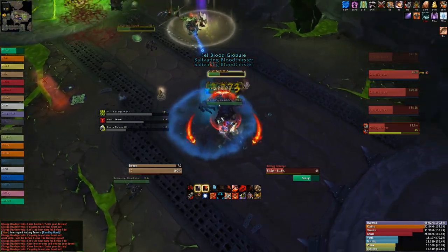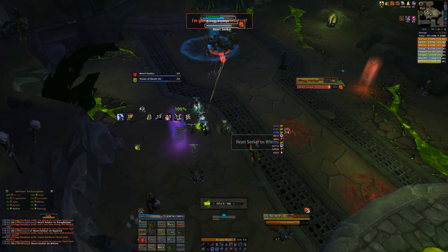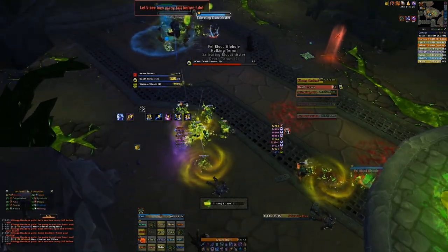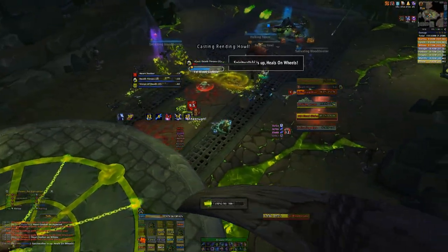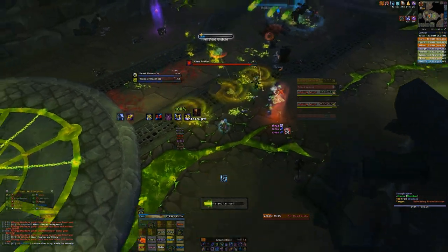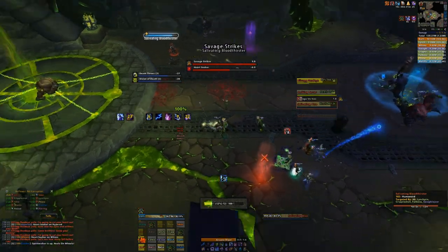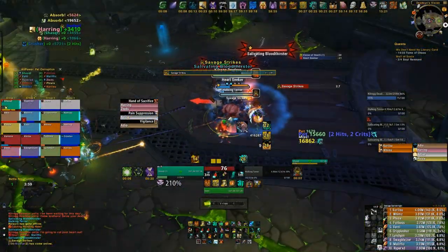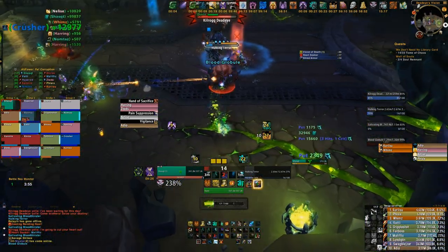The main difference on this fight on Mythic is that Fell Corruption — the debuff that makes you take ticking damage — does not slowly reduce or remove itself over time. Instead, you're forced to use the cleansing aura that your healers get when they leave the Visions of Death area. Fell Corruption is also now applied through the Death Throes ability, and every time you take ticks you'll also gain more Fell Corruption, meaning the entire raid has to be cleansed at some point. Apart from that, Fell Corruption — just like on Heroic — is mainly applied through the Hulking Terrors ability, so the majority will be applied to the tanks.